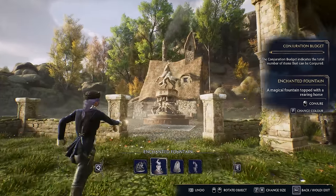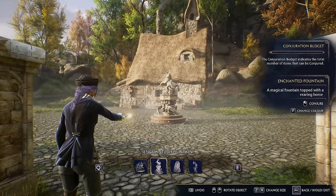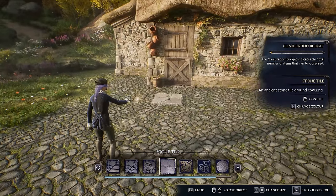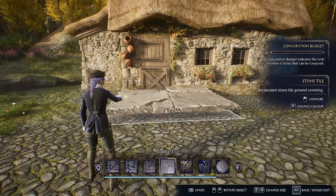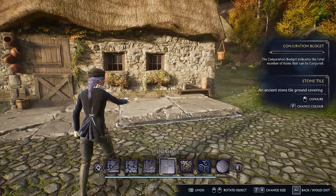For this fountain, I placed it right in the center. If you watched my tour video you'll notice that a lot of my areas have these sort of centerpieces. I put this fountain here because I felt like it would help bring the space together a little bit more.